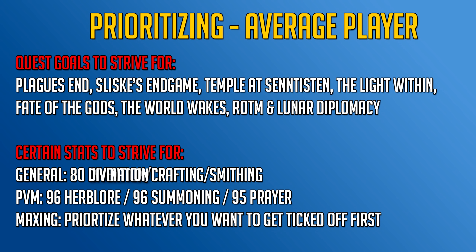If you want to be a PVM-er, the stats you want to strive for are level 96 herblore for overloads and other potions, level 96 summoning for a pack yak which can bank items, and of course level 95 prayer for curses — Turmoil, Anguish, and Torment — which are extremely useful for bossing and slayer.